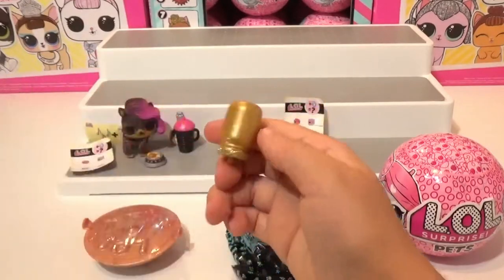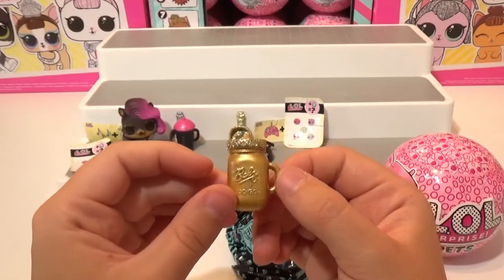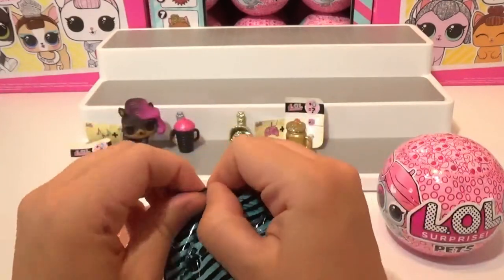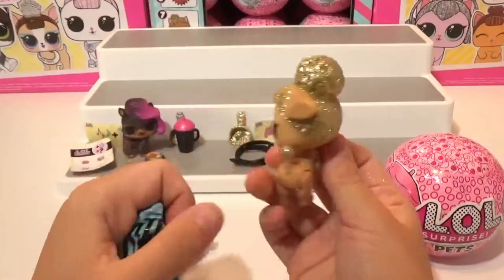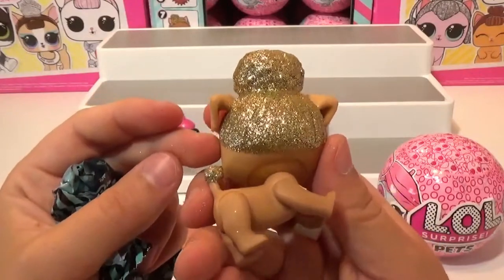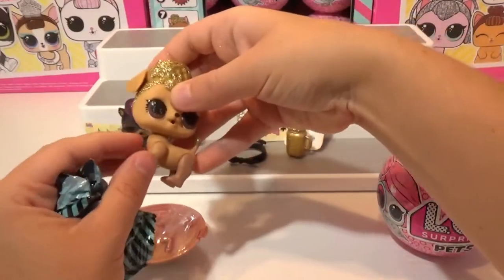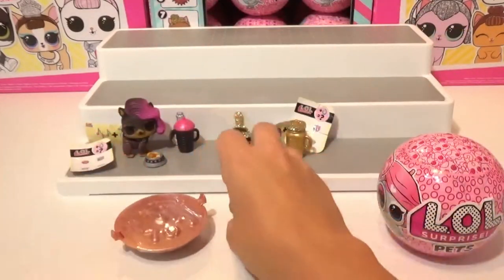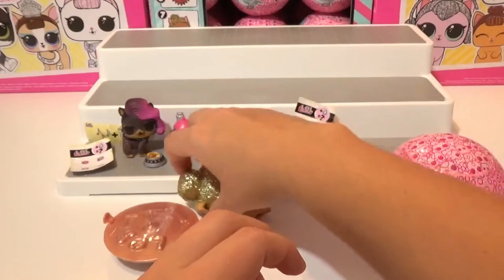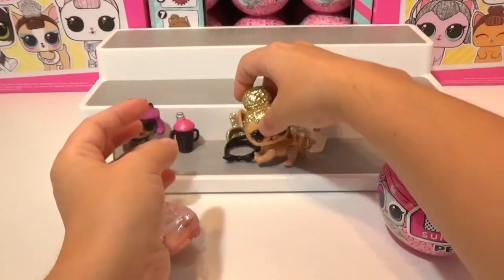This is the water bottle — super gold and glittery. She's a color changer; I can see her lines there. She will be a color changer. My goodness, your hair is so heavy, you ain't gonna stand up. Let's go like this. There we go. Let's open up her litter box and see what her surprise is.